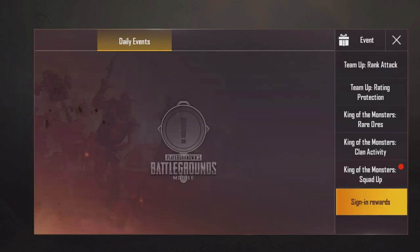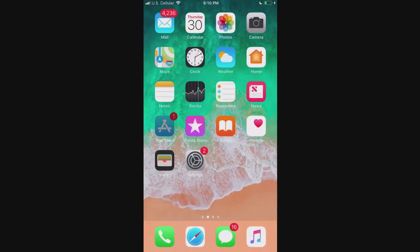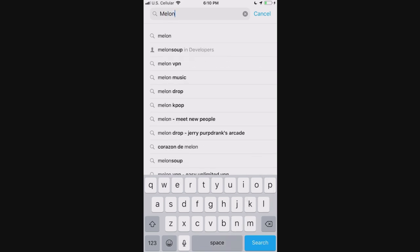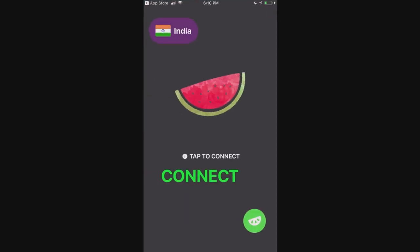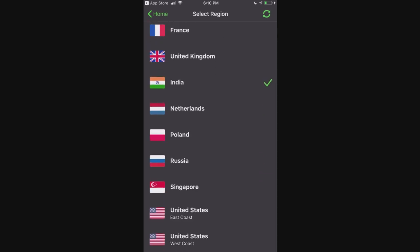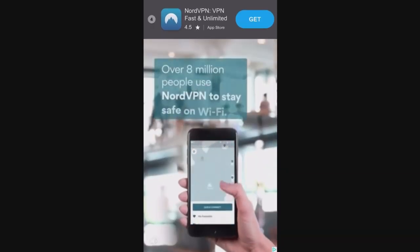If you go into the event section and you don't have this brand new event, close off the PUBG Mobile app and look for an application called Melon VPN — this video is not sponsored by them. Search it up and you can see it right there. I already have this application downloaded so we're going to click open. You can see that India is an option. Click on it, connect to it — it's going to say 'Connecting' and then we're finally connected.